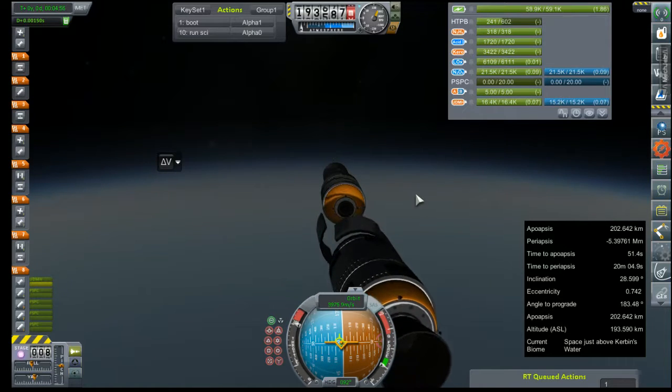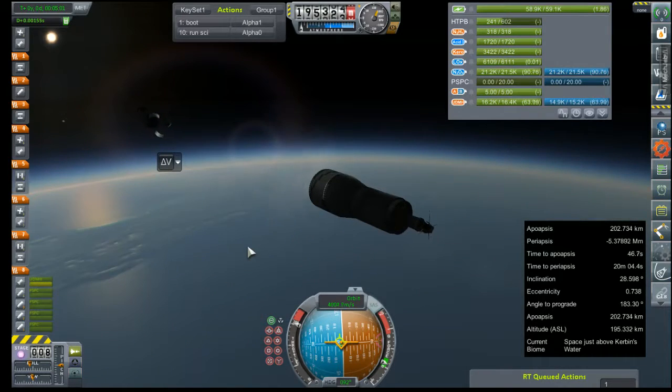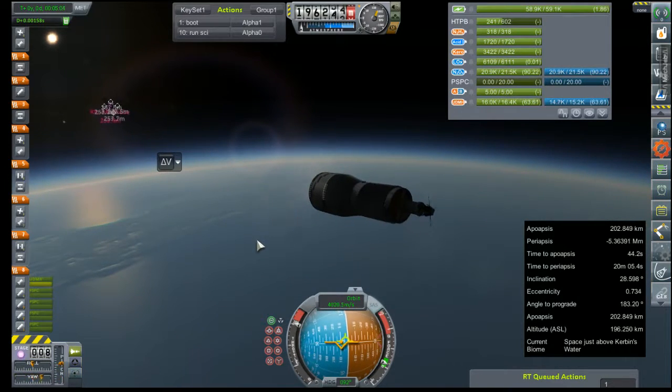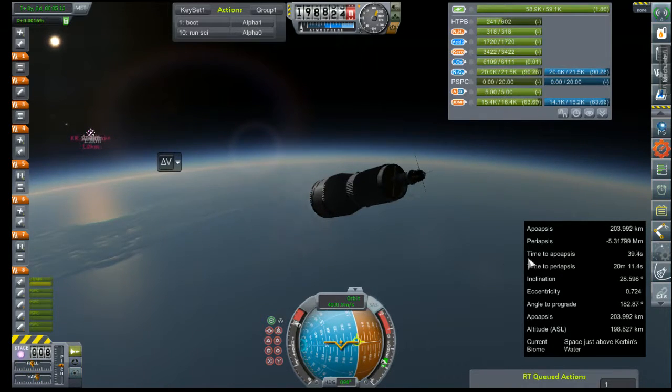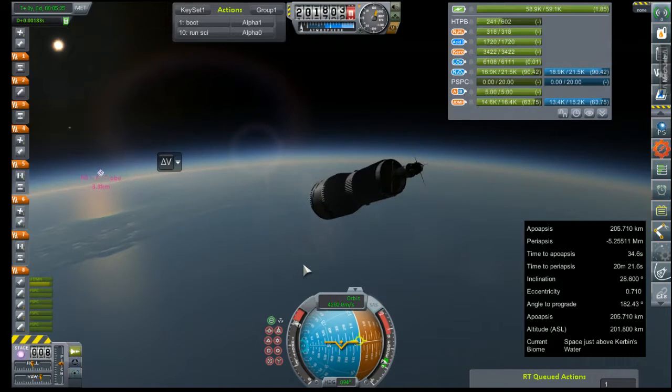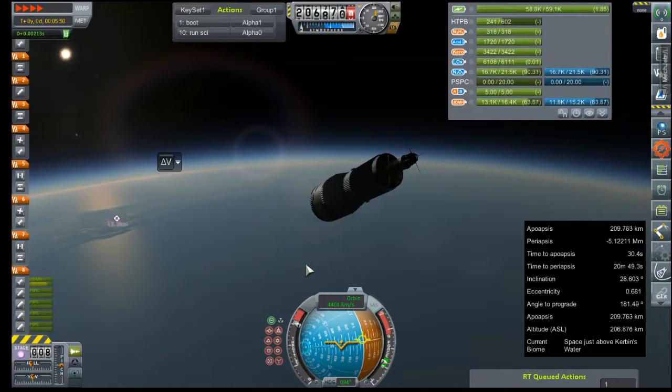Stage sep and ignition. Looks like the light is good. We're going to go ahead and pitch up a bit — we need to buy a little bit more time to apogee. I don't need the time to fall; I need it to rise, or at least not fall very quickly. We've got about three minutes burn time on this. I should have come in a little higher and built up my time to apogee, but I don't have very much experience flying this rocket yet.